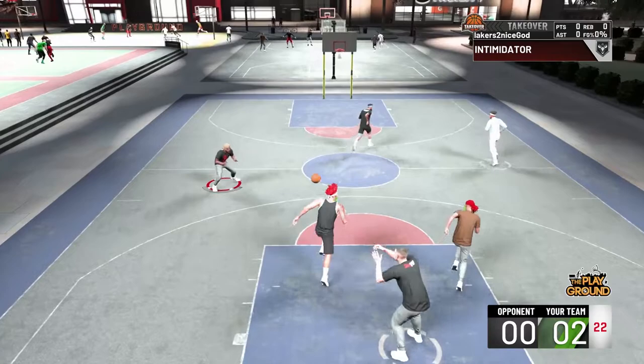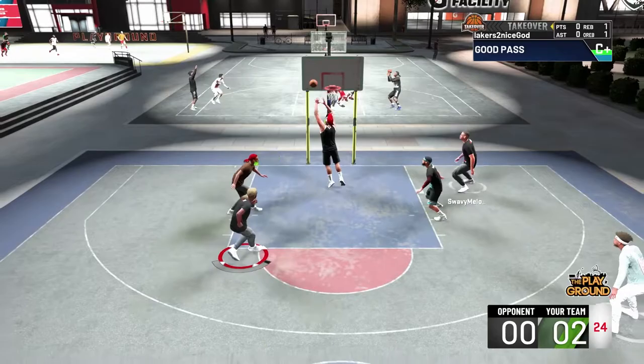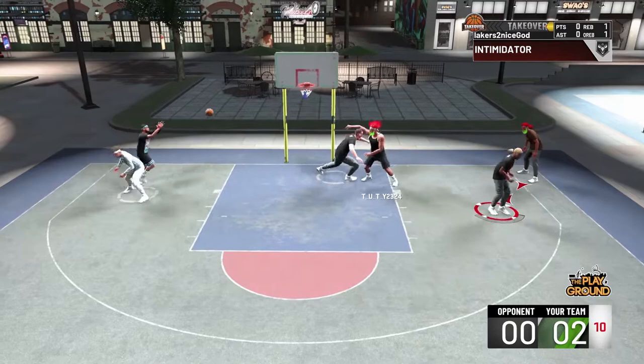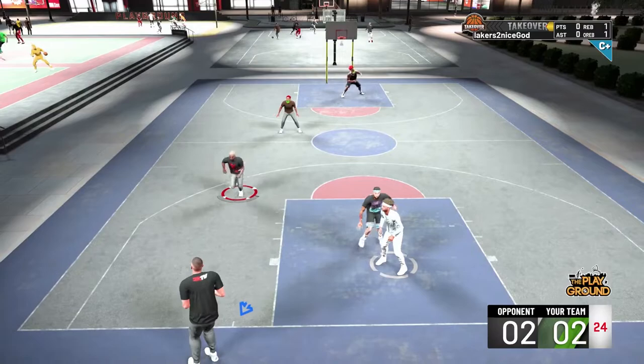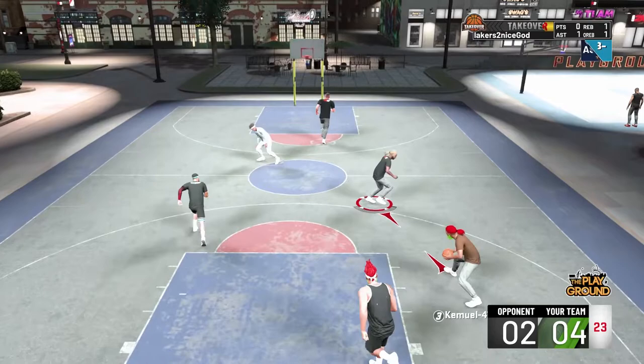...is Intimidator. I didn't even do anything and the Intimidator badge popped up for me whenever somebody missed. I'm not sure if 2K is going to patch that, but if I'm near you — I have it on silver — look at that, good contest. The Intimidator badge pops up instantly. He got me with a pullback move and my arms are short but I'm still able to contest — that is big.